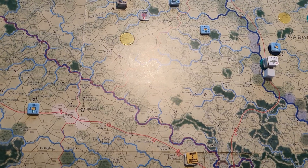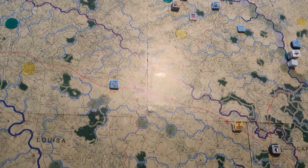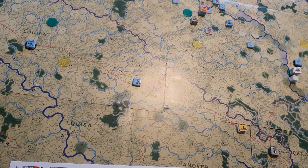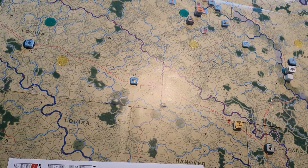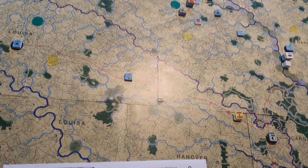They would have to retreat to one county from Richmond, which is what happened historically when they fought at Cold Harbor, which effectively ended this campaign.